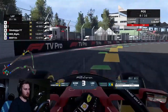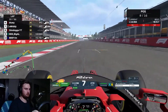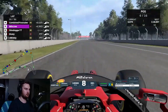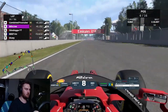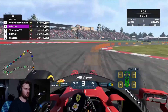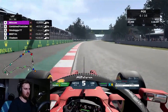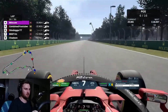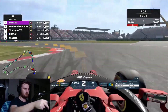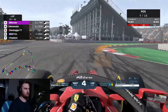Skipping ahead to lap 25. We've been on our own for all of that time, but we had heard rumours from Jeff that rain could be coming earlier than expected. So we're sticking out longer on these mediums in the hope of getting through to the rain period and recovering a few positions lost at the start. No matter what, without a safety car I'm not going to get through this race — we are a lap under-fueled. A mistake of mine — under-fueled the car expecting a safety car, because there almost always is one in Tier 1. We're in a bit of trouble.